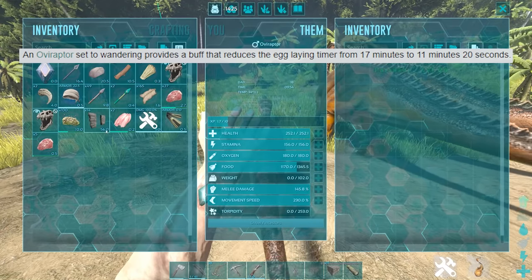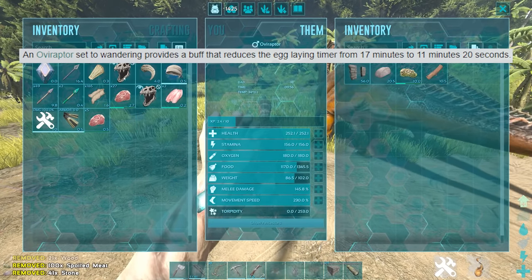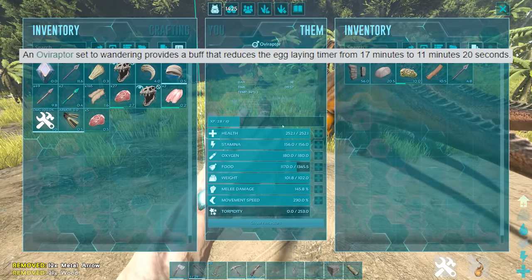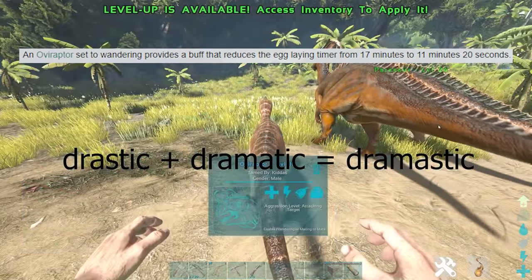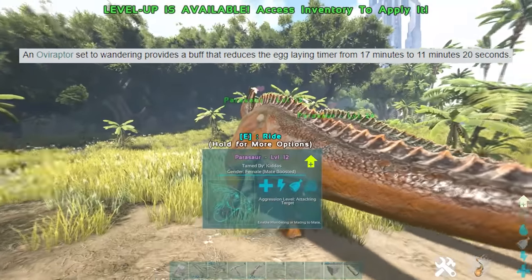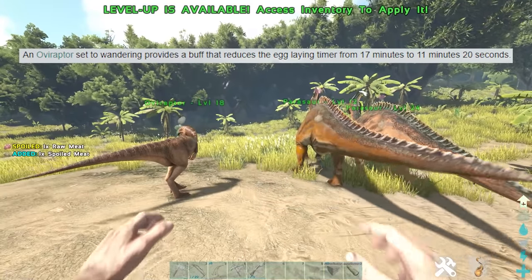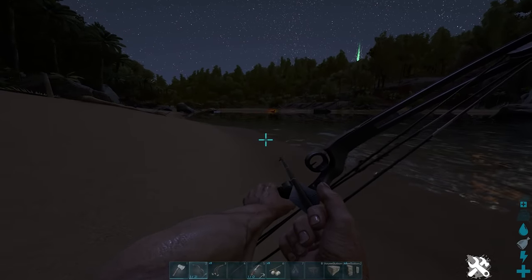Tip nineteen: while on the subject of eggs for kibble — if you have an Oviraptor and you over-encumber it and set it to wandering, as shown by the text on screen, it reduces the interval of egg-laying by a dramatic amount. You can clearly see it's working because the Oviraptor, as well as the dinos it's affecting, will have egg symbols around their name.